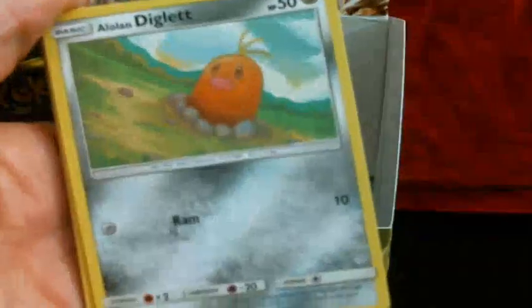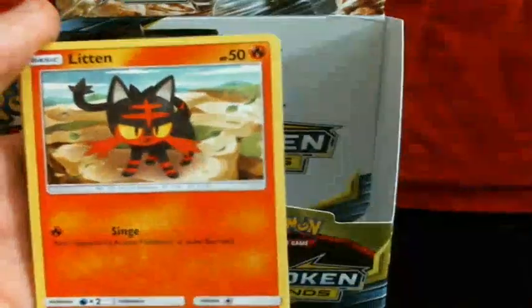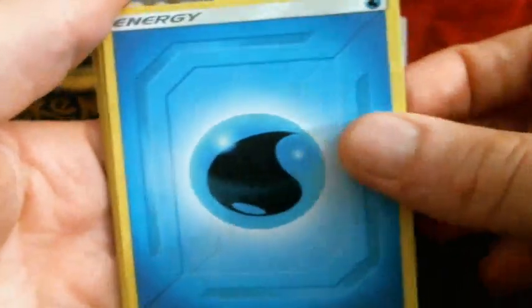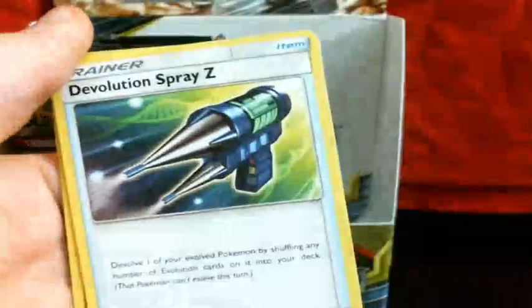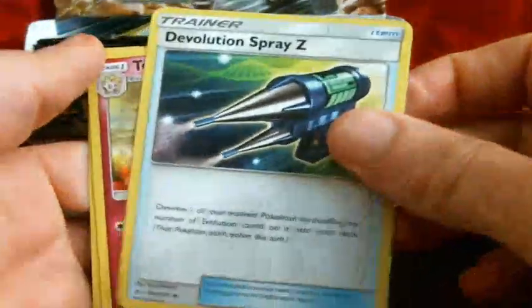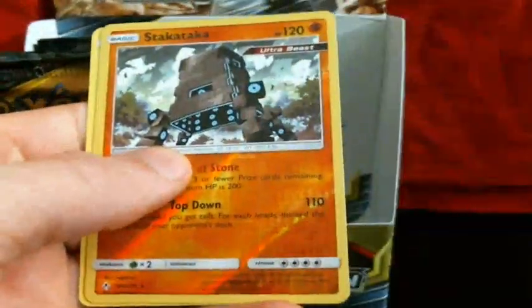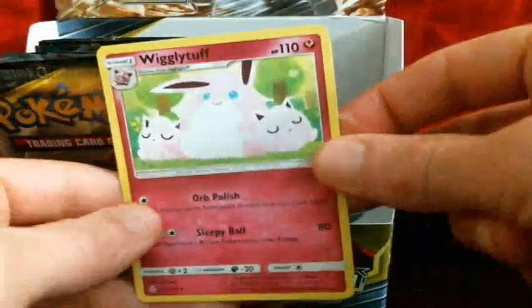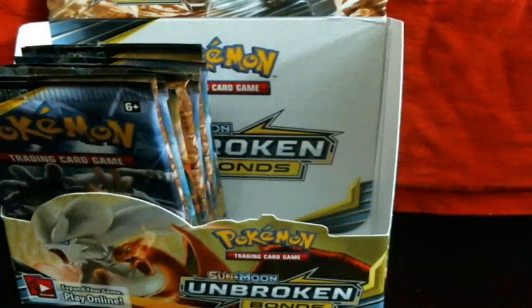So we've got Goldeen, Alolan Diglett, Slowpoke, Litten, Sancho, Energy, Fire Crystal, Devolution Spray Z, Chogatek, Reverse Stekateka, and Wigglytuff — aw, that's adorable.